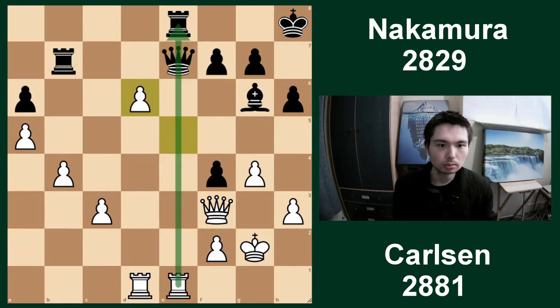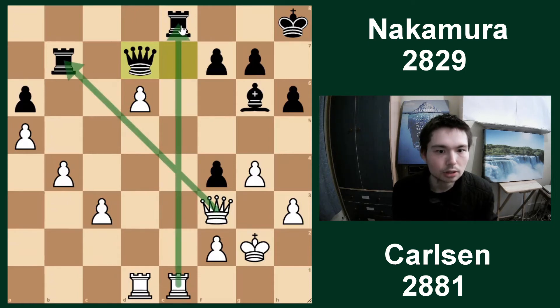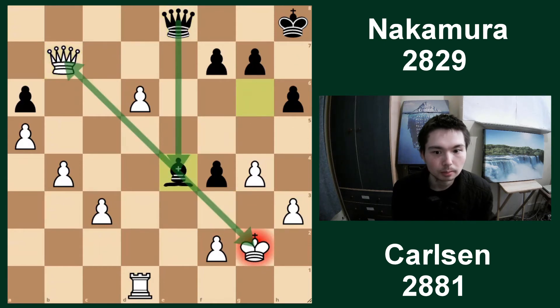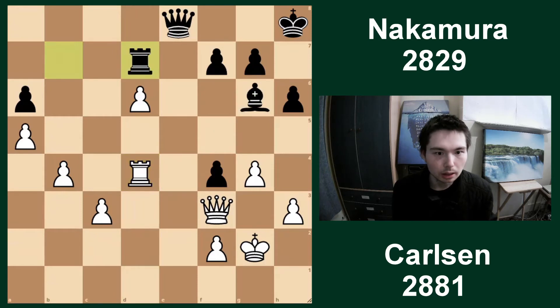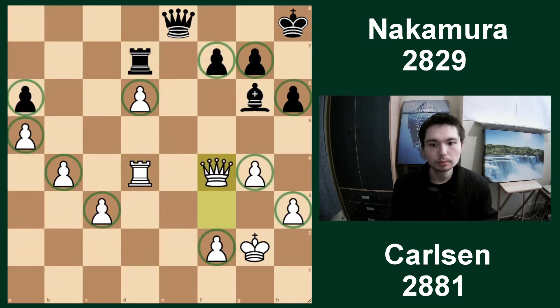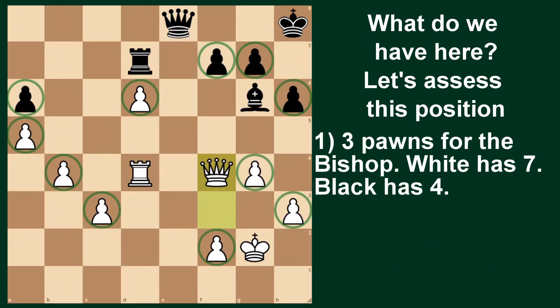But now queen e7. Take on d6, just like before. Now queen d7. Queen attacks rook. The rooks can trade, and that is exactly what happens - take, take. And here rook d4 is the only move. You cannot play queen takes rook, because bishop e4 check, picking up the queen. So rook d4. Rook d7 played to stop white pushing his pawn. But now queen takes f4. Let's assess this position.